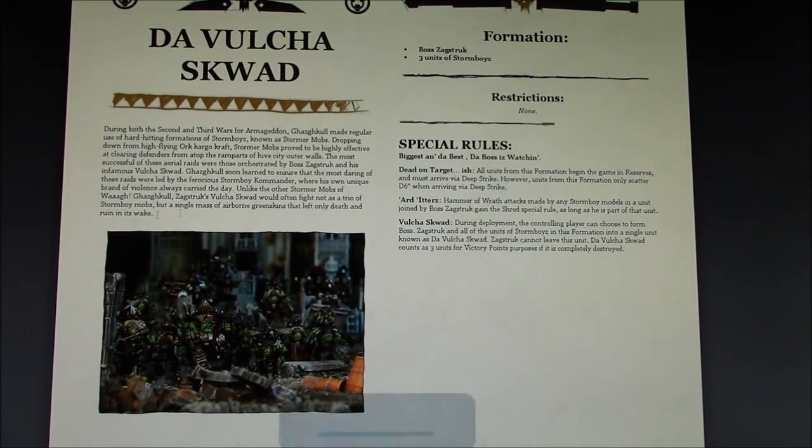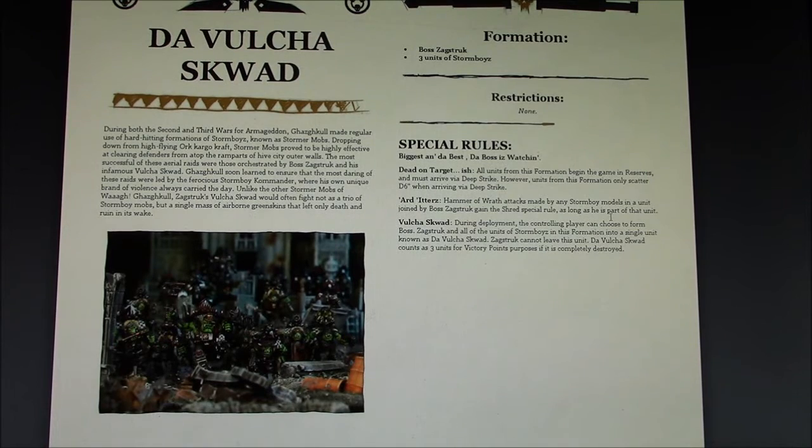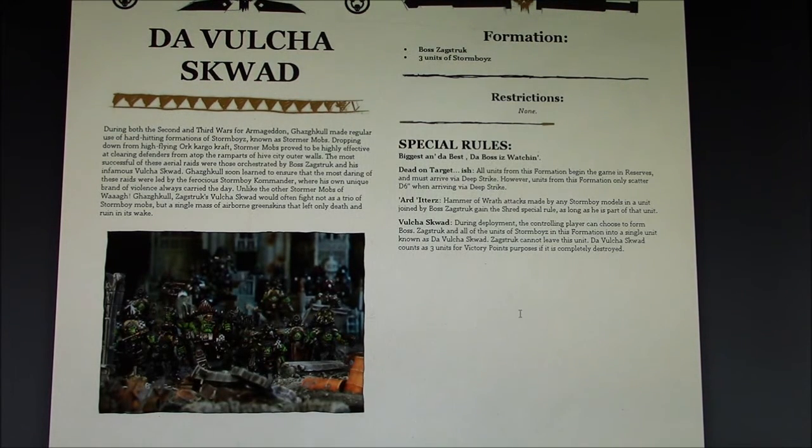Vulture Squad — I haven't played this one yet. It's Boss Zagstruk and three units of Storm Boyz, which allows you to take up to 60 Storm Boyz in a single unit effectively. All units begin the game in reserve, must abide by Deep Strike, and only scatter D6 when they Deep Strike. Hammer of Wrath attacks made by Storm Boy models joined by Boss Zagstruk gain Shred — that's kind of cool. During deployment, the controlling player can choose to form Boss Zagstruk and all units into a single unit, which counts as three units for victory points. I don't know if you'd want to Deep Strike 60 or 90 Storm Boyz — it probably wouldn't go very well and they would almost always mishap. It's just a way to get some extra benefits to your Storm Boyz.